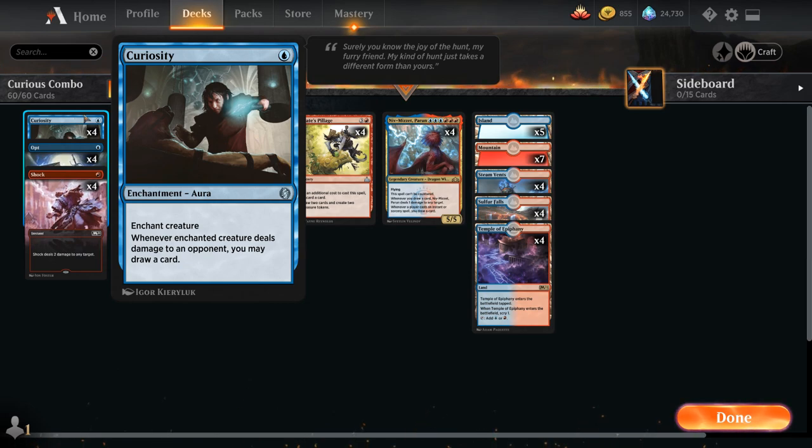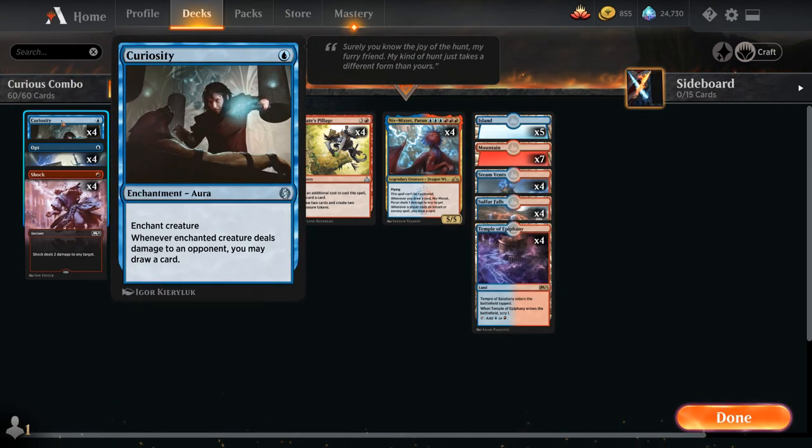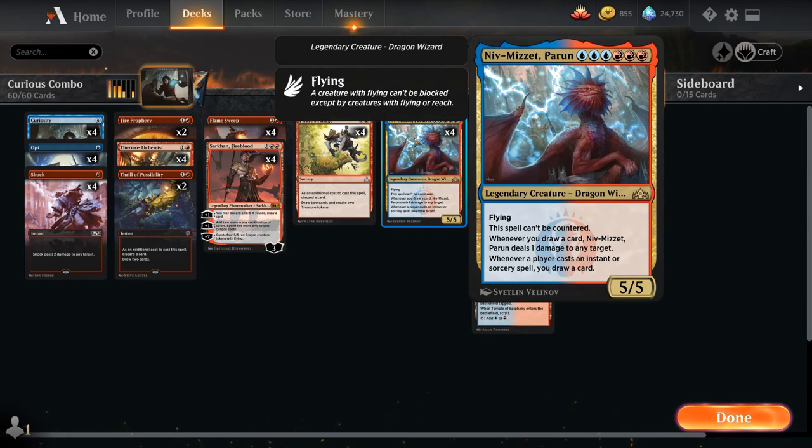Curiosity forms a two-card combo with Niv-Mizzet, Parun — the six-mana 5/5 legendary dragon wizard with flying that cannot be countered. Whenever we draw a card, Niv-Mizzet deals one damage to any target, and whenever any player casts an instant or sorcery spell, we get to draw a card and in turn Niv-Mizzet will deal one damage to any target. So if we put Curiosity on Niv-Mizzet and draw a card or any player casts an instant or sorcery, Niv-Mizzet deals one damage — and if we deal one damage to the opponent, Curiosity triggers again, creating essentially infinite damage, limited only by how many cards remain in our deck.